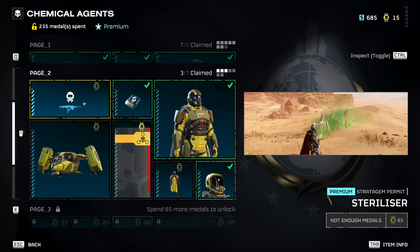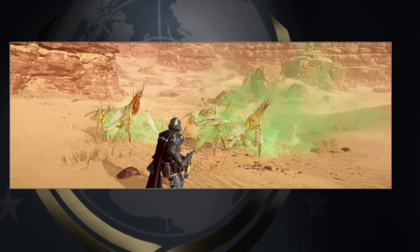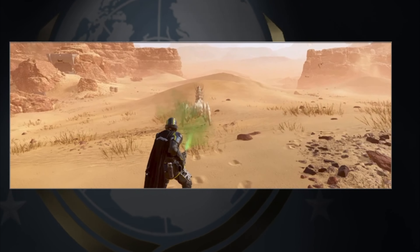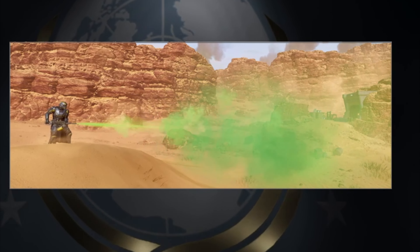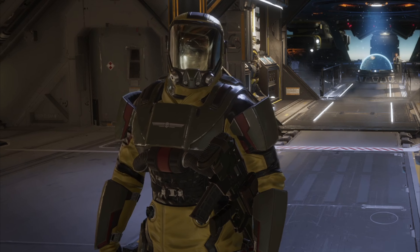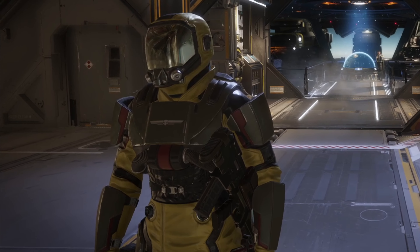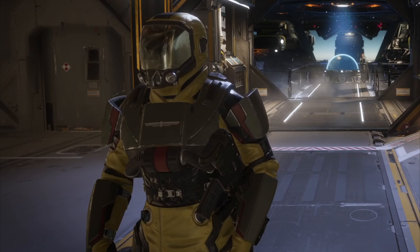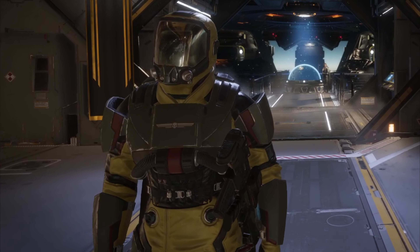On page two, this is the first time ever we have Stratagems implemented into the Warbond. We have the Sterilizer — basically a flamethrower, but it's toxic gas. It looks good. There's also a Master outfit that looks really really good; I think it's a medium armor and it's going to go really well with quite a lot of skins. I like the little bit of red mixed in.